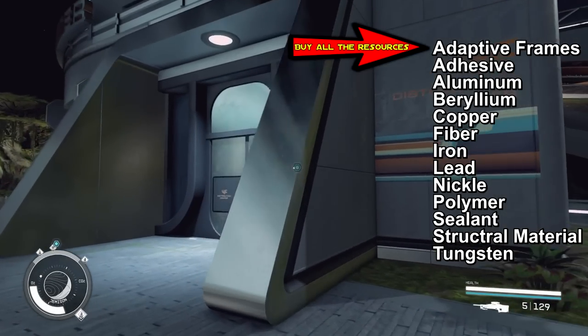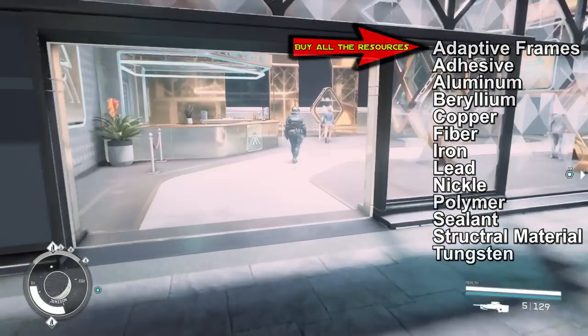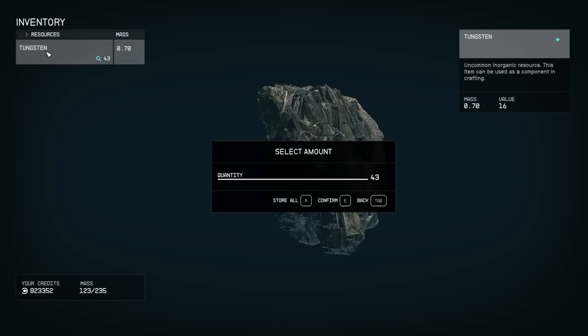Our last stop is New Atlantis. We're going to want to hit up the UC Distribution as well as Jameson Mercantile. You'll be overweight at this point, so just open up your ship's inventory and then stuff all the resources inside.